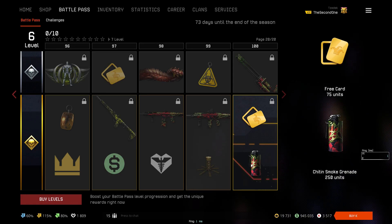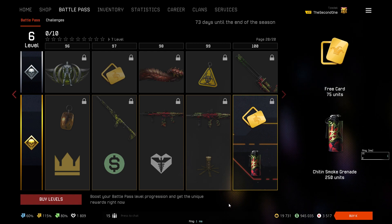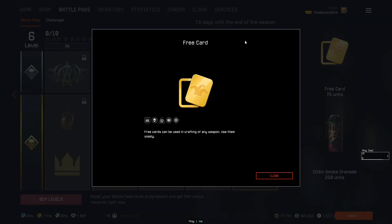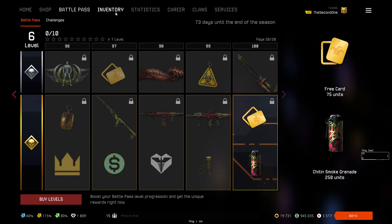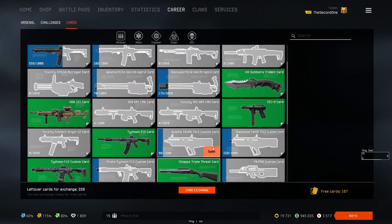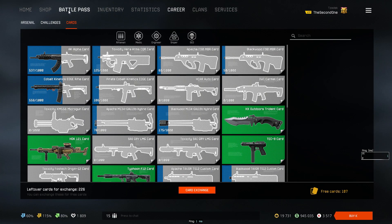Combining the free and premium battle pass, you will get 1000 free cards to use in the crafting section, 4 elite body skins, 4 normal skins, and 12 permanent weapons.